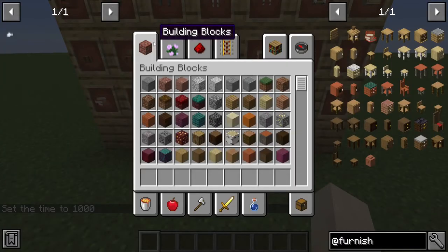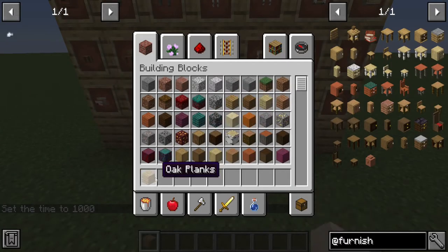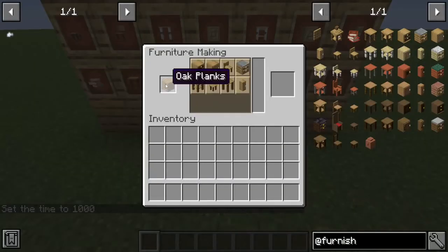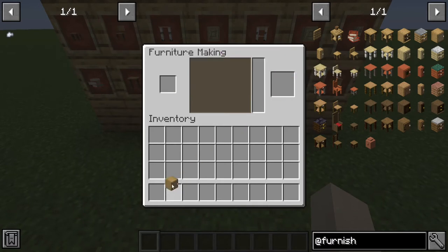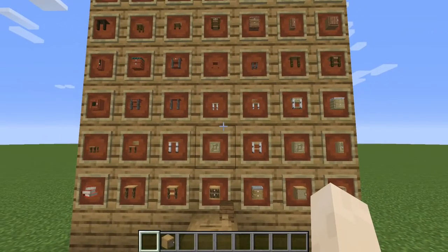You can just take a plank, put it in, and make it into whatever you want. That's how you get the items you can actually make.